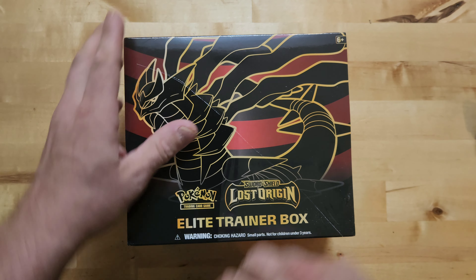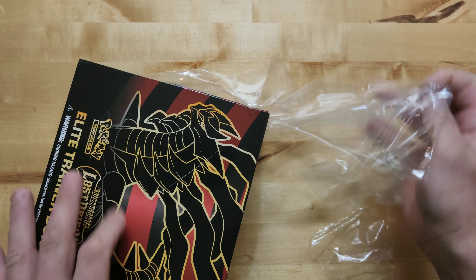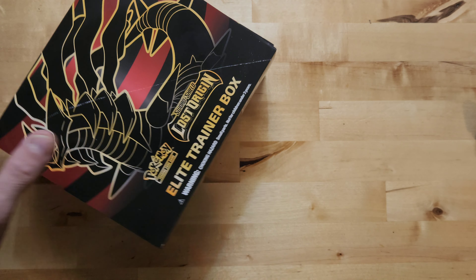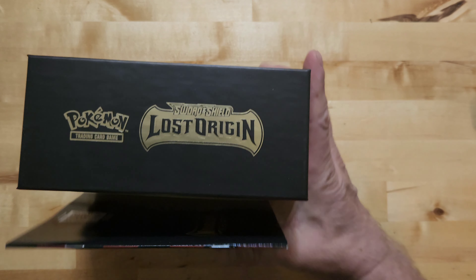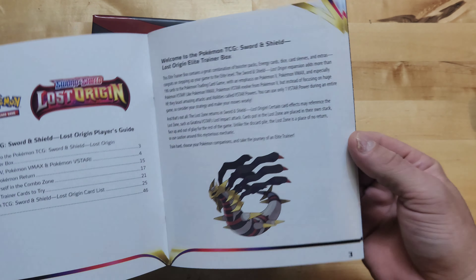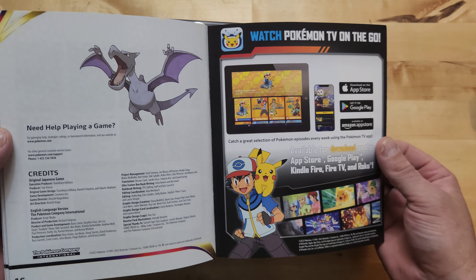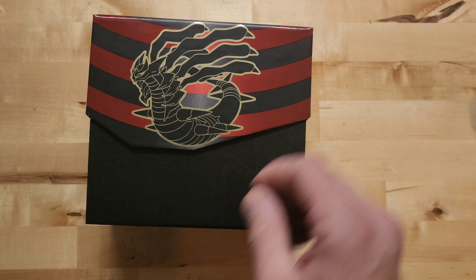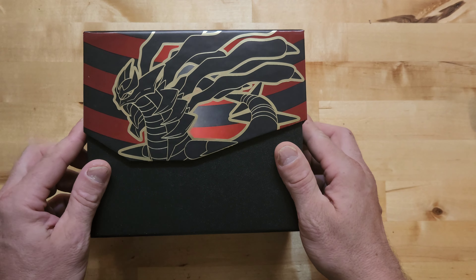I used to play a little bit when it first came out, when I was way young - talking first set young. We even played like the original Dragon Ball Z card game back then, that's pretty cool. Yeah, they like to just sit and look at that stuff too. That's got the whole side art on it - kind of cool. I wish MTG did that, that's a cool looking box.